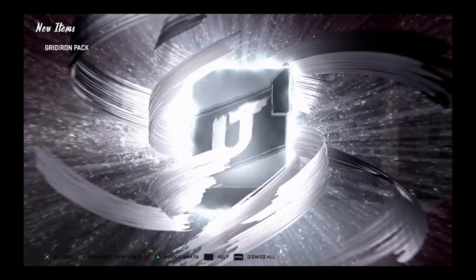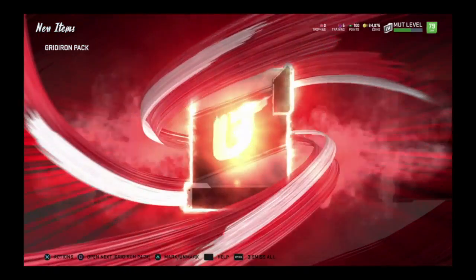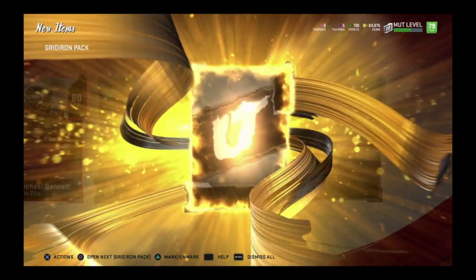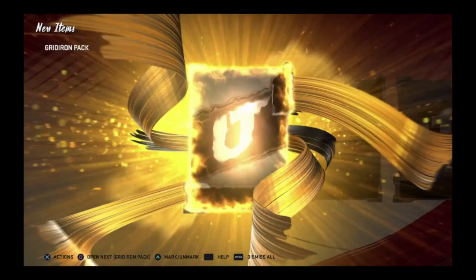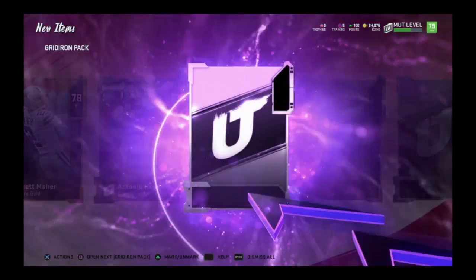Keep in mind, the highest overall besides Von Miller is a 91, and obviously Muttmaster. Elite Mark Ingram — wait, Michael Bennett. When it comes to some of these gold cards, you really gotta keep your eye on them because some of them might be useful, especially if they have high speed, because that does kill in the beginning of the game. Oh, I think we got a better kicker.